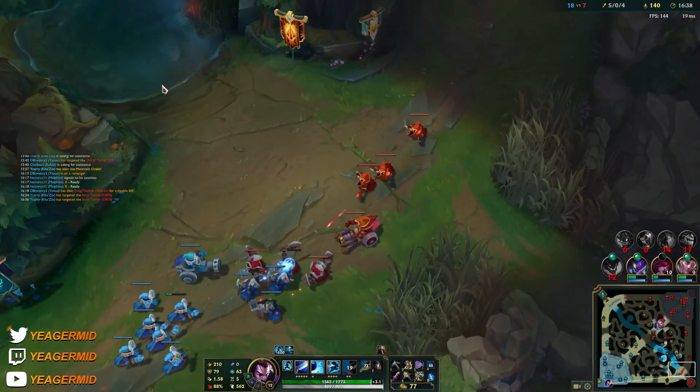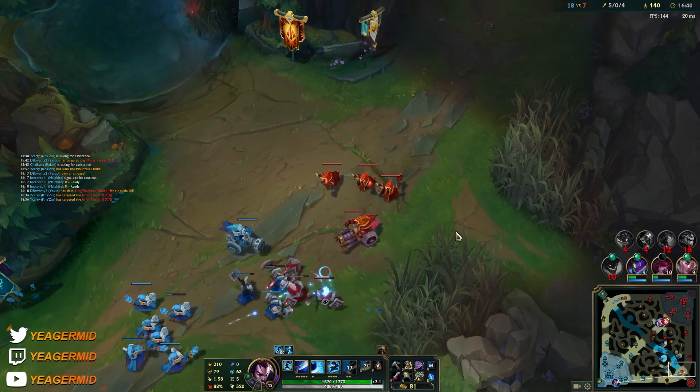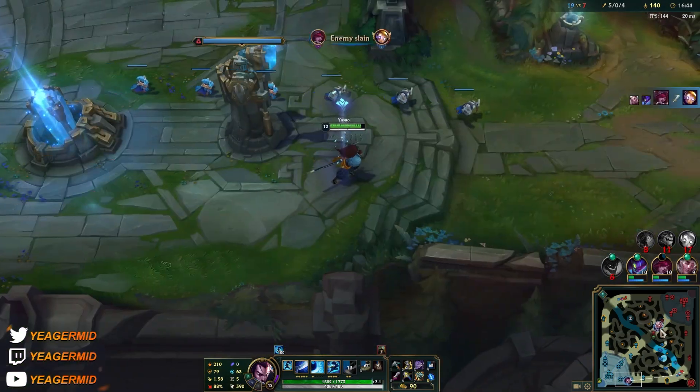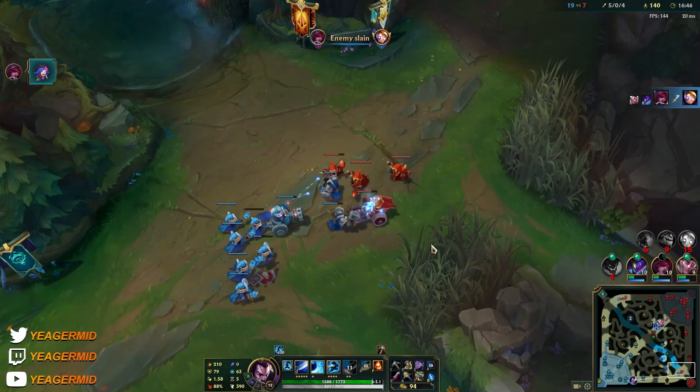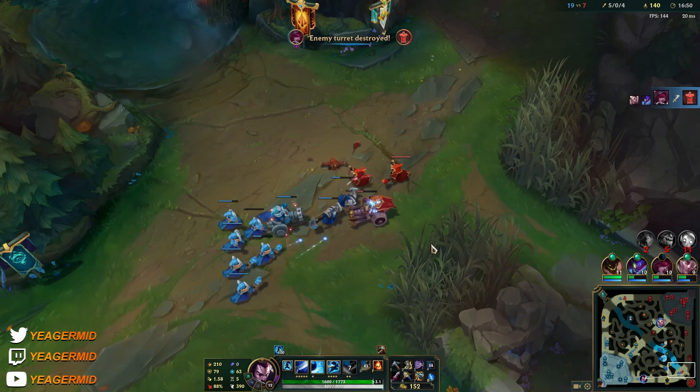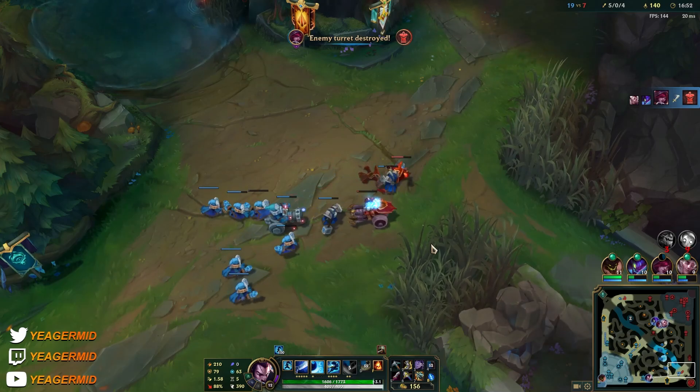We're in the mid-game here, so I just go bot side — or you can go top, depending on where the minion waves are. When you get to the side lanes, it's a lot easier to force those one-versus-ones. The lane is extended, so it's harder for the opponent to escape.